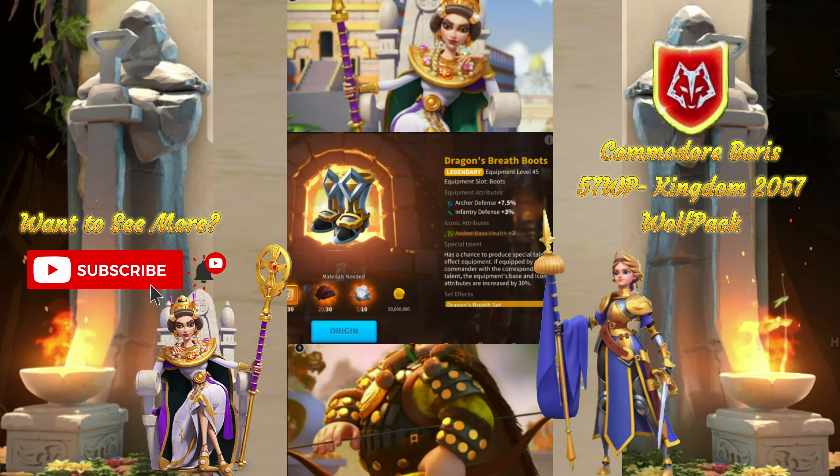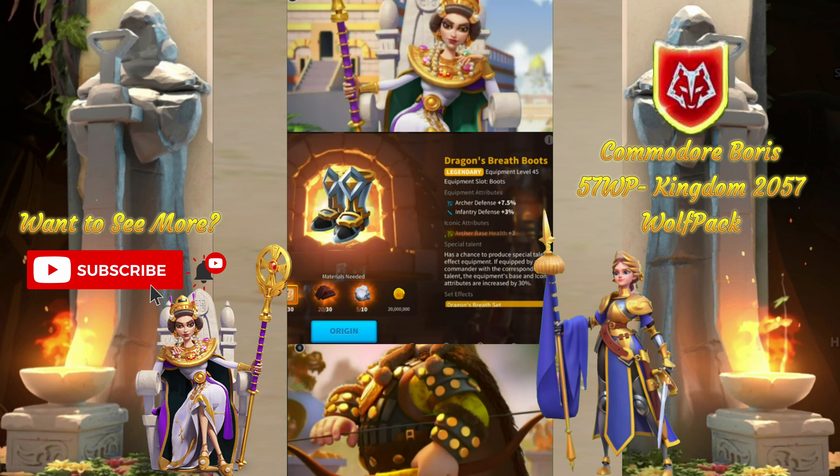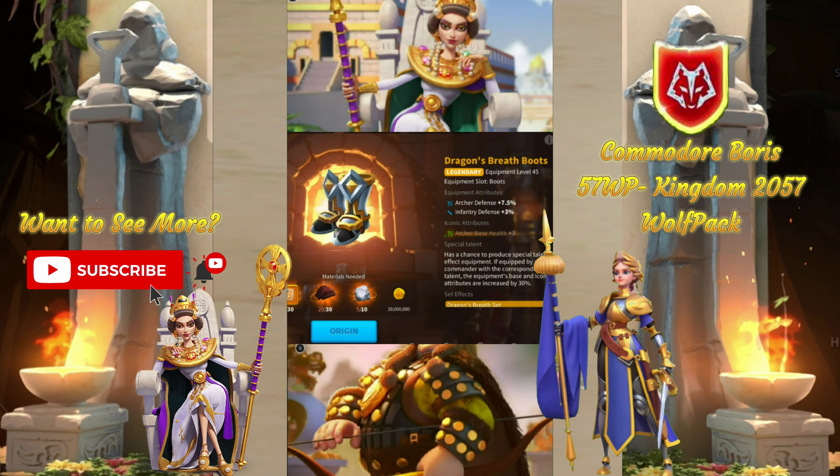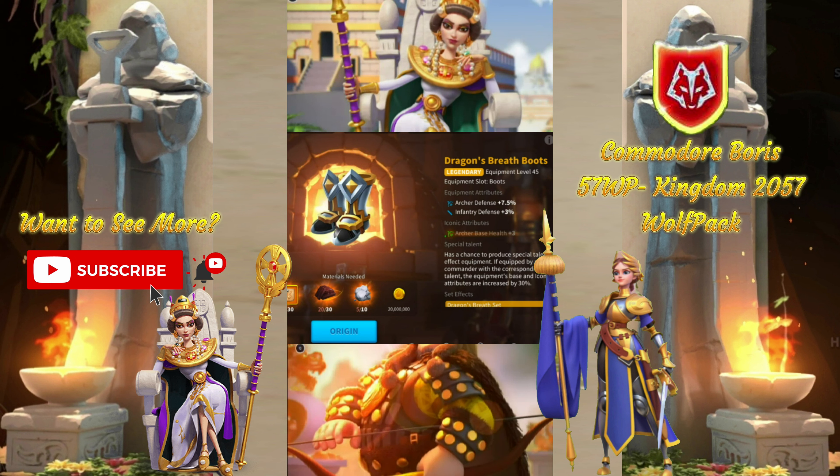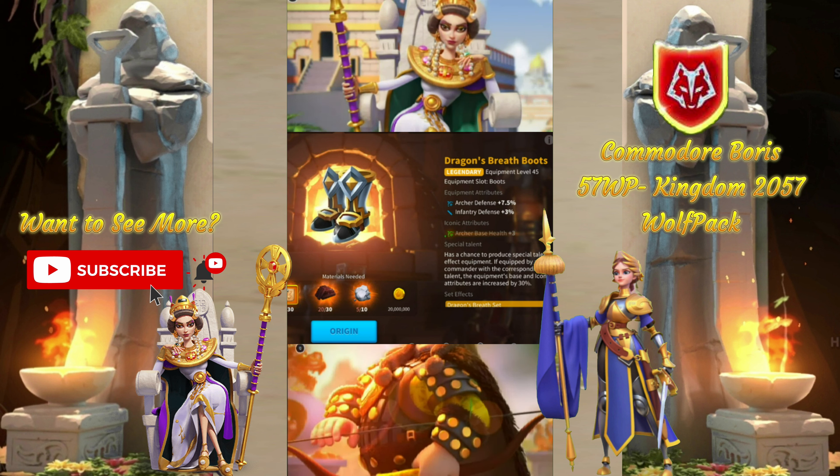Lastly, for Archers, we have the Dragon's Breath boots. It's hard to go wrong with these — solid defense, solid secondary stats if you want to have a mixed garrison, and just overall pretty easy to get a hold of. So it definitely gets the nod, especially considering the secondaries are not that great.